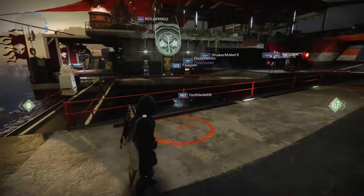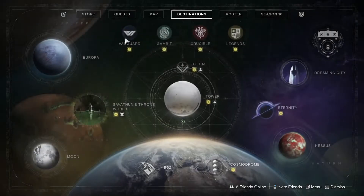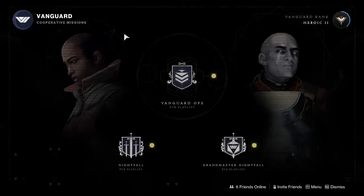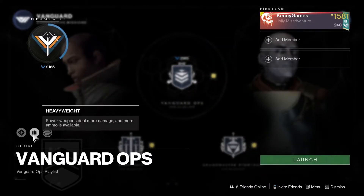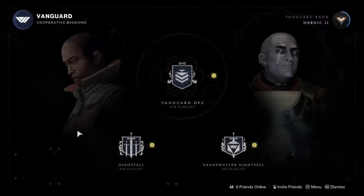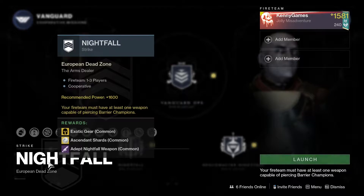Alright, what is going on guys? Today it is reset day, it's Tuesday. Let's start off with Vanguard. Vanguard ops we have void singe, heavyweight, and iron. For the Grandmaster we are doing the Arms Dealer this week.